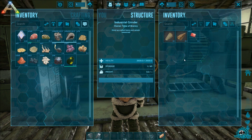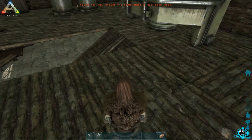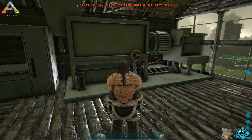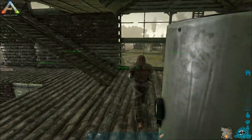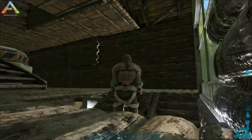We also have an industrial grinder which really comes in handy. If you make too many items — let's say you want to make walls, you make a hundred but only need 30 — you put the 70 in here, grind it up, and you've got your materials back.